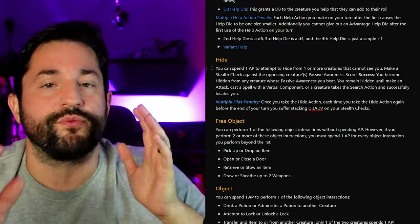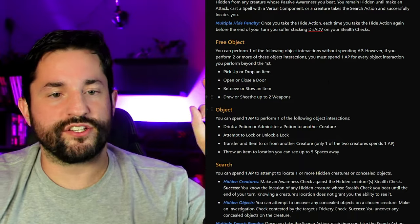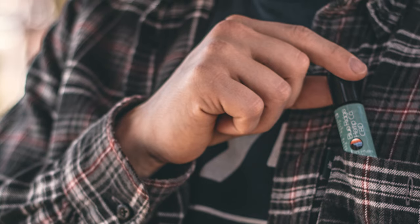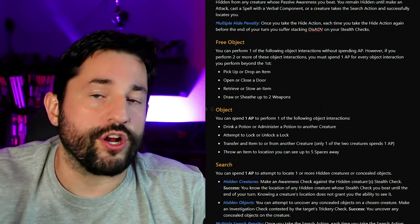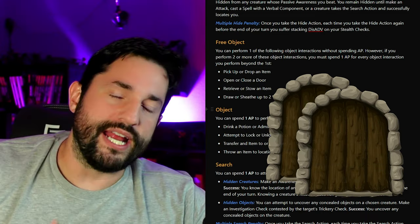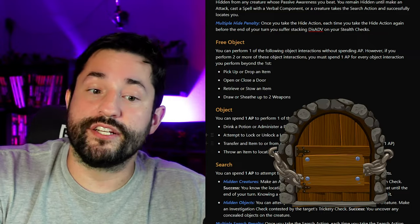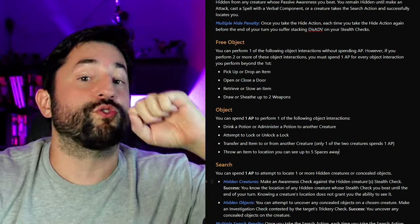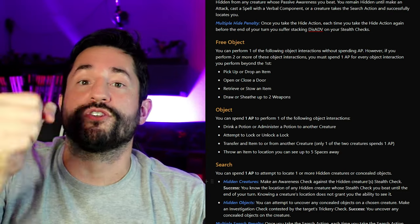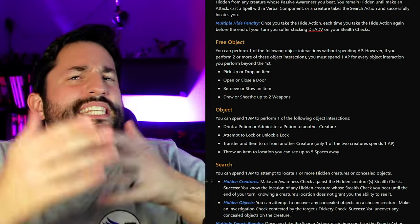The hide action works as you'd expect — it's your stealth versus their awareness, which in this game is perception. For object interactions: every turn you get one free object interaction from this list — pick up or drop an item, open or close a door, retrieve or stow an item, draw or sheath a weapon. Once you've used that free interaction, any additional ones cost one action point each. There's also a list of more involved object interactions that aren't freebies: attempting to open a locked door, transferring items, throwing an object, or drinking or administering a potion all cost one action point. So the whole action/bonus action confusion from D&D is completely solved — it's one action point to drink a potion or administer one.